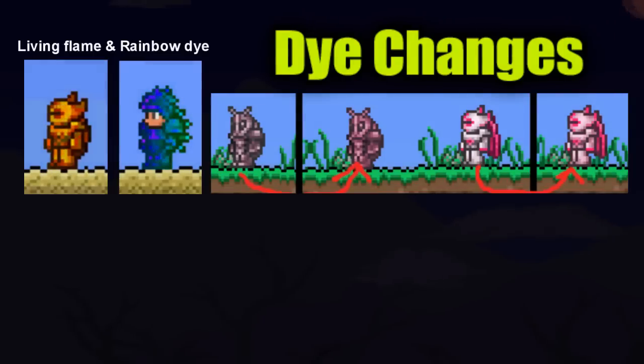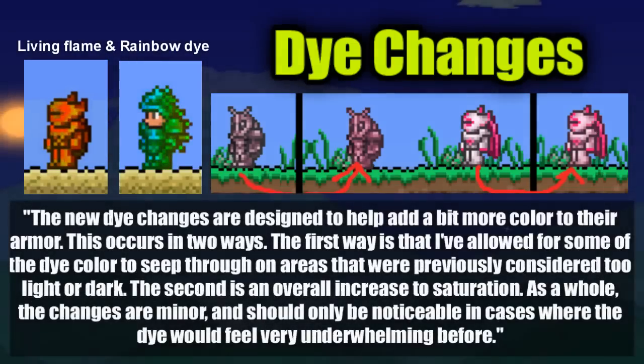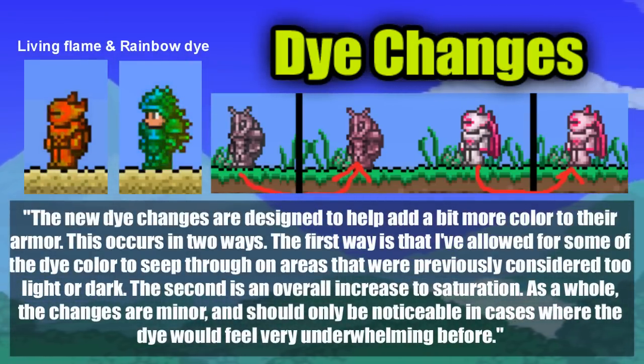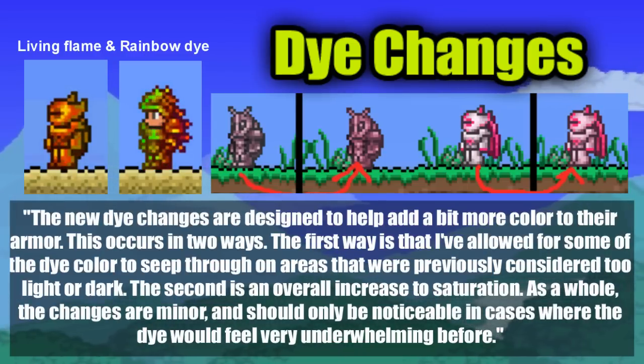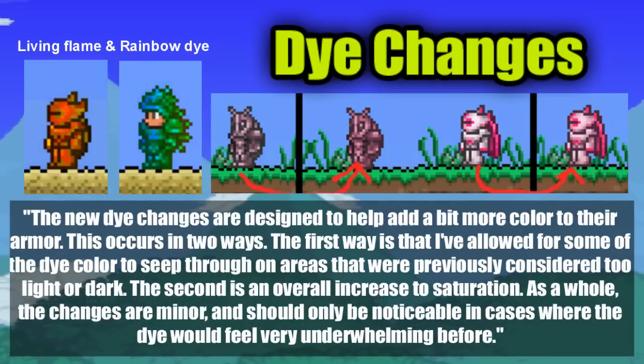First of all we have the announced dye changes. There are going to be two new dyes added into the game — the Living Flame and the Rainbow dye — and there are going to be slight tweaks to current dyes on current armor. The new dye changes are designed to help add a bit more color to armor. The first way is that the developer has allowed some of the dye color to seep through on areas previously considered too light or dark. The second is an overall increase in saturation. The changes are minor and should only be noticeable in cases where the dye would feel very underwhelming before.